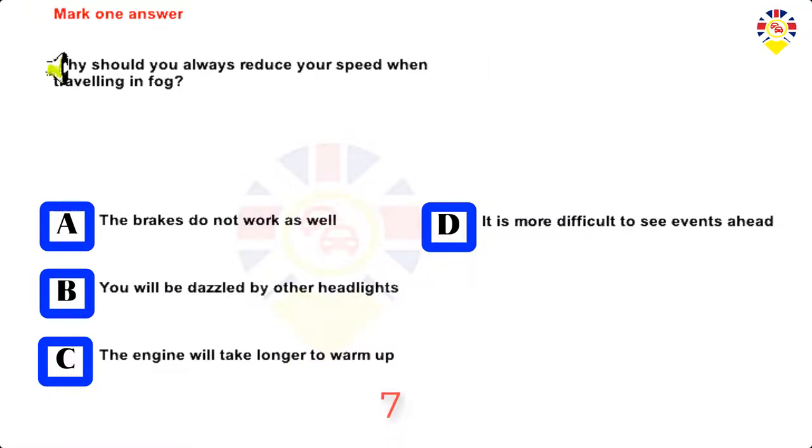Mark one answer. Why should you always reduce your speed when travelling in fog? The brakes do not work as well, you will be dazzled by other headlights, the engine will take longer to warm up, or it is more difficult to see events ahead. Answer: It is more difficult to see events ahead.